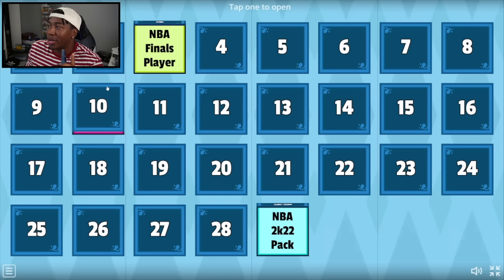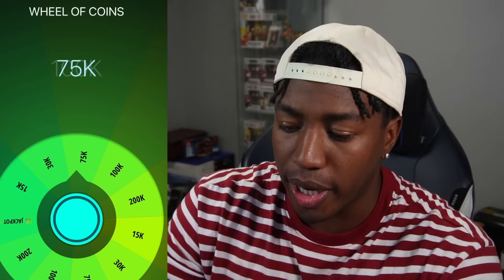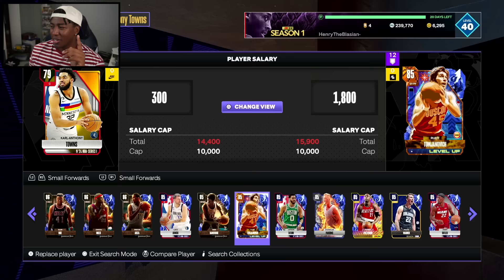Since it is NBA 2K24, shout out to the Mamba. Let's go with 24, and that is going to be the wheel of MT. This wheel was built for 2K23, but we're going to make it work for 2K24. Just give me that jackpot and we're chilling. 30,000 MT. If y'all been watching the No Money Spent, you know this man is actually a demon. Not ideal for a god squad, but I'll make it work. Welcome to the team, Rudy.